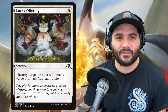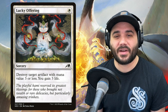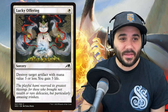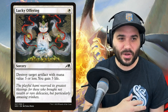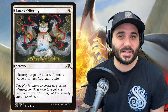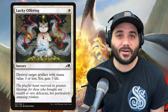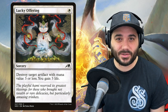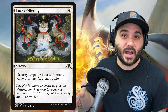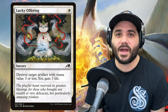Next we have Lucky Offering — 1 white. Destroy target artifact with mana value 3 or less, you gain 3 life. We are wanting to control the board and this will take care of someone's ramp advantage early. You can destroy their mana rocks, boots, greaves — all those things that give shroud and hexproof to other people's board pieces.